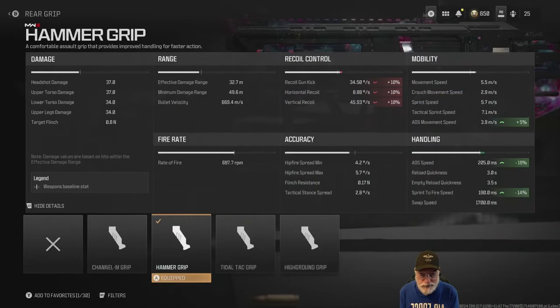ADS speed at 205 milliseconds — it started out pretty slow, around 260 milliseconds, so you're going to need to improve that. Let's take a look at the damage: 37 and 37 for the head and upper torso, 34 for the lower torso and upper legs — pretty average. But look at the effective damage range: 32.7 meters, and almost 50 meters for the minimum damage range. Bullet velocity could be a bit quicker, but it's 669 meters per second — pretty good.